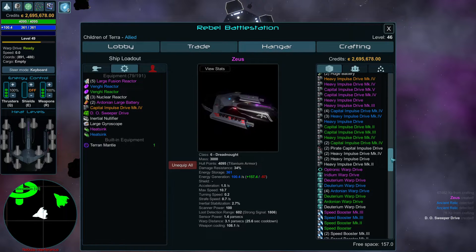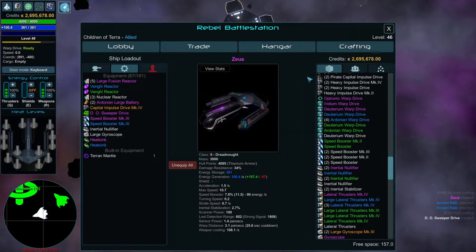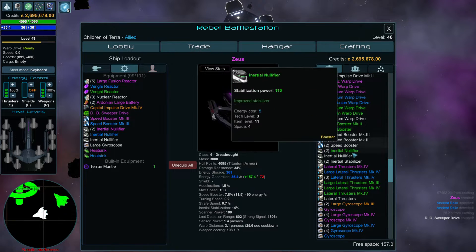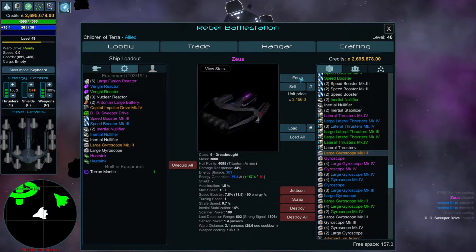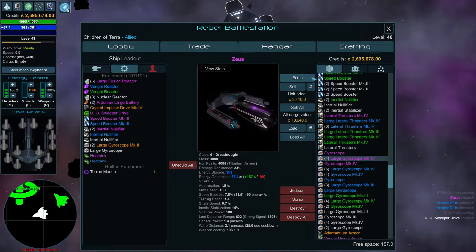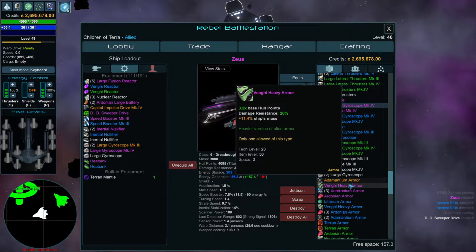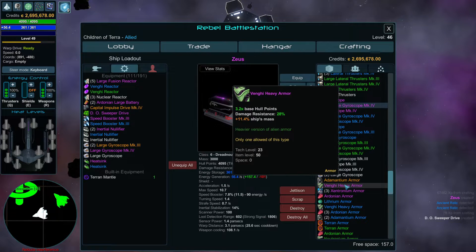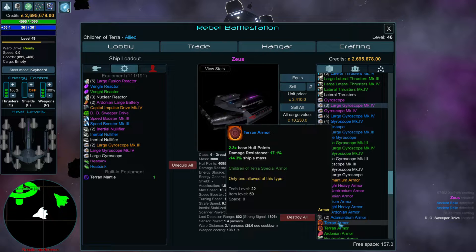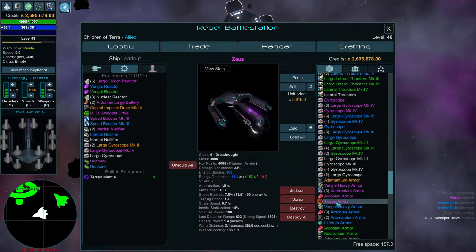So we have an engine and a drive. I need a booster 3 — I might need two booster 3s, to be honest. Let's put two booster 3s on it. I definitely will need these; this thing is heavy, so I might need a third. I'll put one in there anyway and see what happens. I will need gyroscopes. The heavy Vengi armor is better, but the Andorian armor gives you better hit rate, and Terran armor makes us lighter.